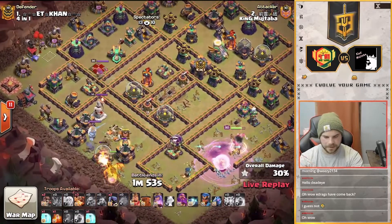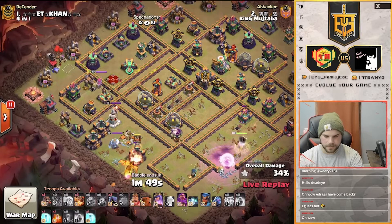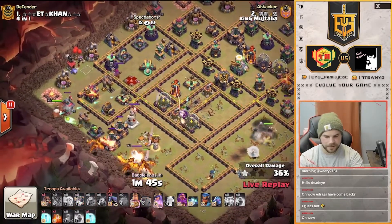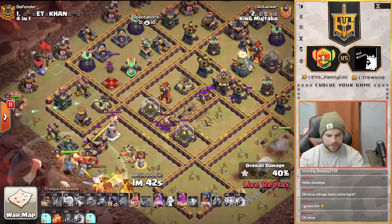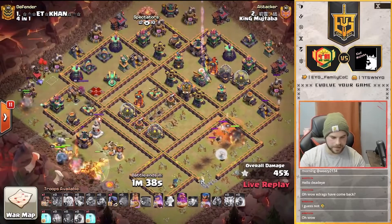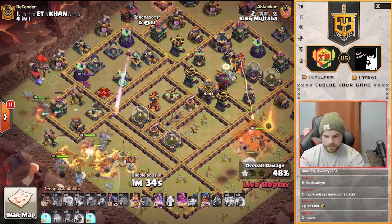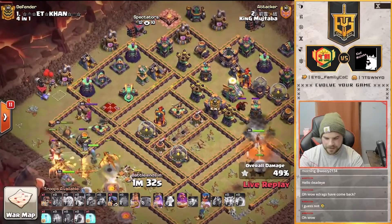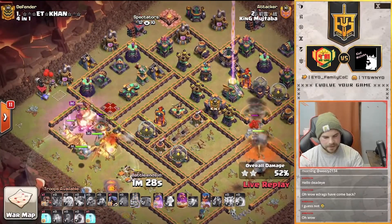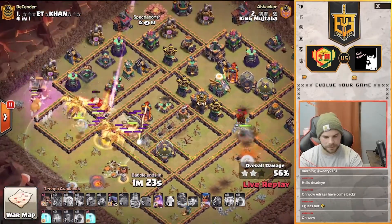He's going to send the dragons in through where the town hall was — so he's definitely going in behind the sweepers. One Super Dragon is in. We've got the king on the far left. The only thing that might be an issue here is the back-end eagle — it's going to be up for a while firing at these Super Dragons, but we'll see if they can push through. King has walked into that compartment on the left; hopefully he can bounce back out to the outside. Queen's fighting the hound on the right side — the poison's going to expire, so she's going to have to fight those pups for a little while.